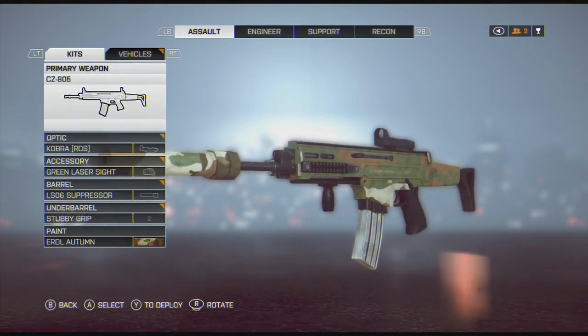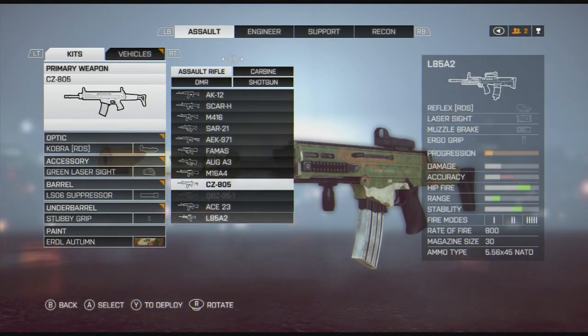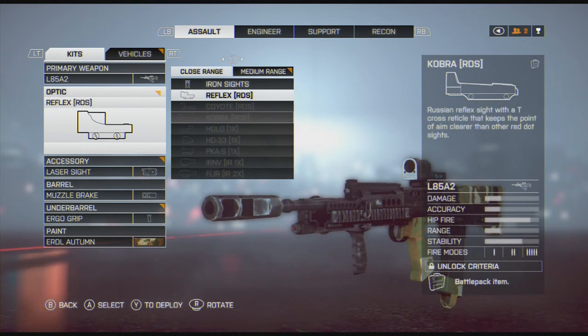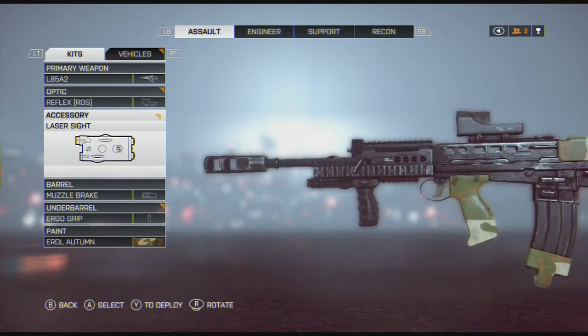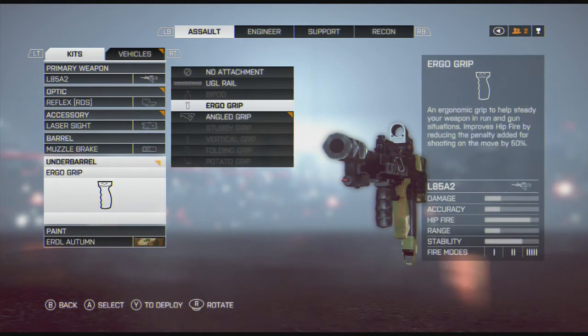One of the other guns I tend to run, if I'm not using the CZ-805, is the L85. As you can see, I don't have my Cobra unlocked yet, so unfortunately I'm stuck using a red dot. I've got a laser sight, once again, to complement that increased hip fire on the bullpup, and then the ergo grip, which helps.